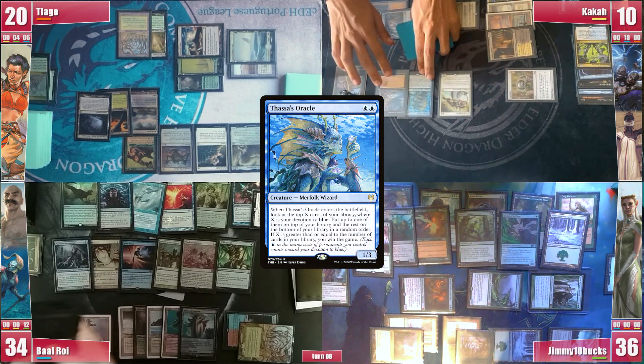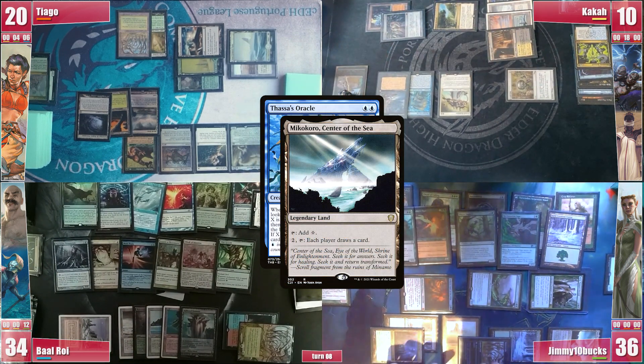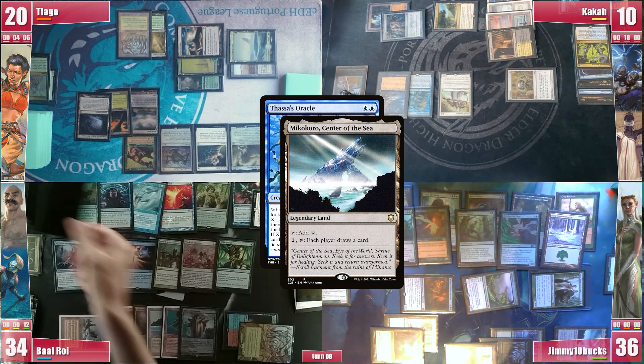What he missed though was Jimmy's Deserted Temple, which he uses alongside Cradle to untap his Mikokoro and activates it, making everyone draw a card in response. Therefore, Kaka loses as he attempts to draw from an empty library.